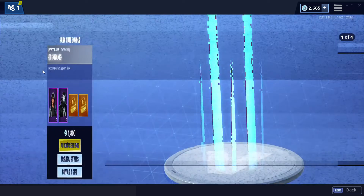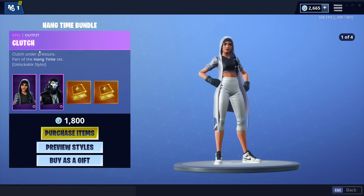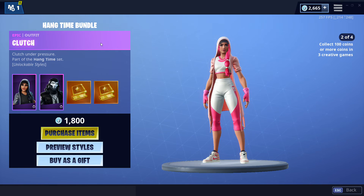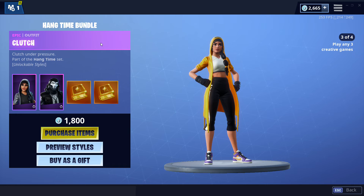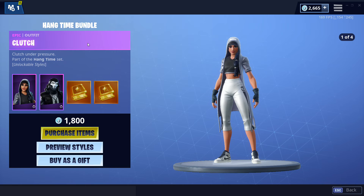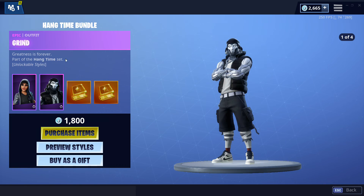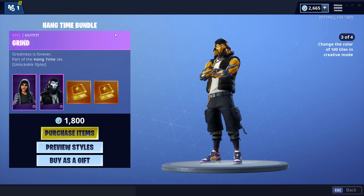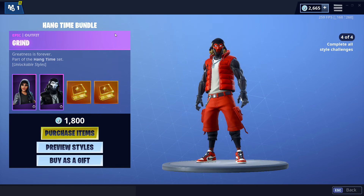Now let's take a look at the skins. The skins, in my opinion, are really cool, especially for the price. You can get both of these skins for 1,800 V-Bucks, which is a pretty good steal. Obviously these are themed around Air Jordans — the shoes seem to be the main focus — but the skins themselves are actually really nice looking. For not even 2,000 V-Bucks, you can pick up two really nice looking skins with selectable styles.